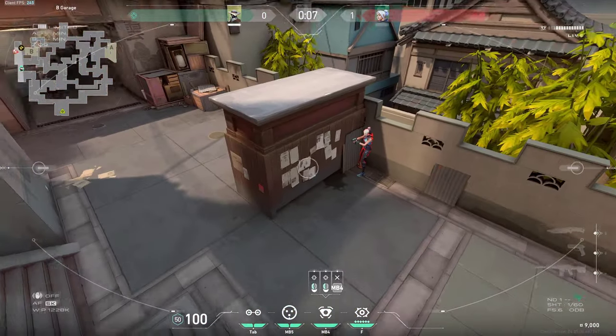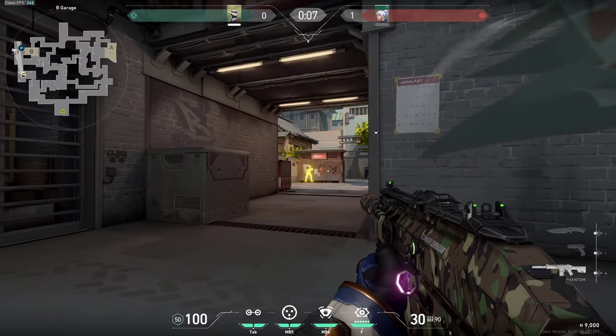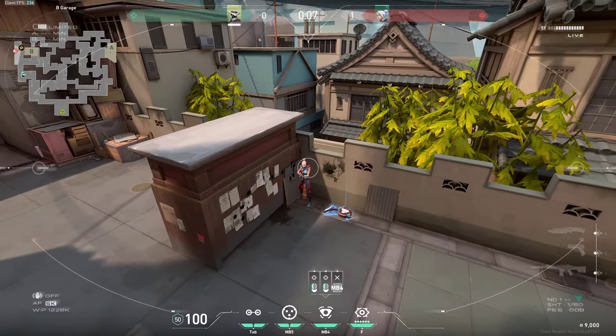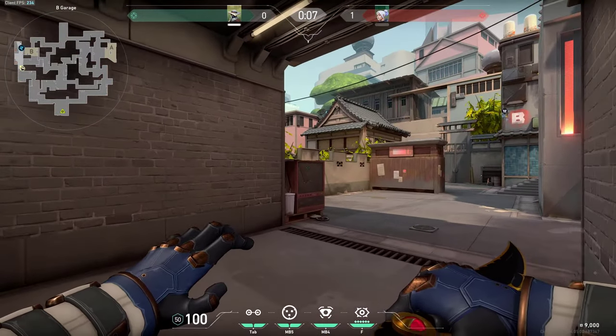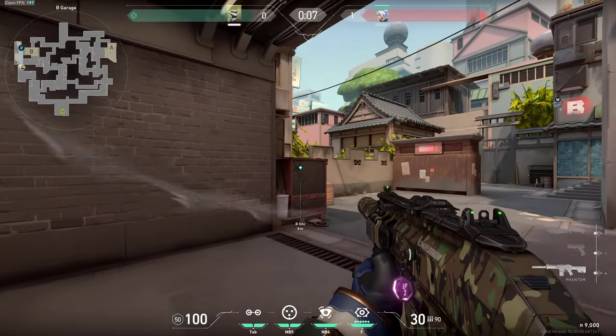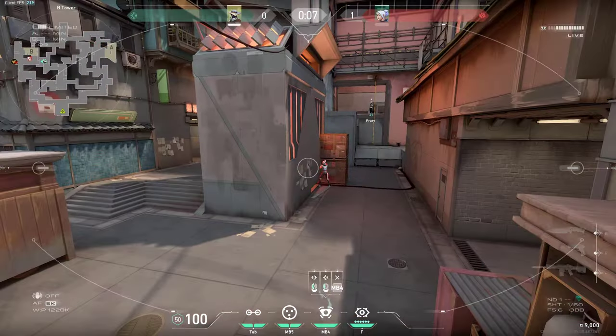On B-side, you can wallbang through this box — definitely do it if you know that there's someone hiding. You can spam like this and either all the way into this corner to get a kill. You can also wallbang close corners like these very simply through this box and get a kill on the enemy. Another spot you should wallbang is this box — just simply spam it like this and you will always get the kill on the guy hiding here.